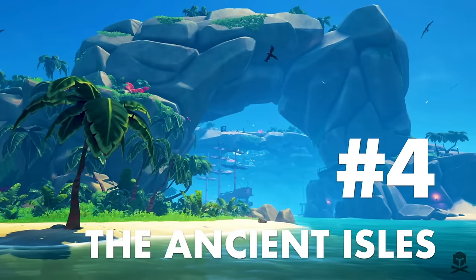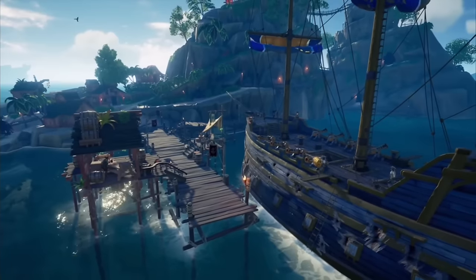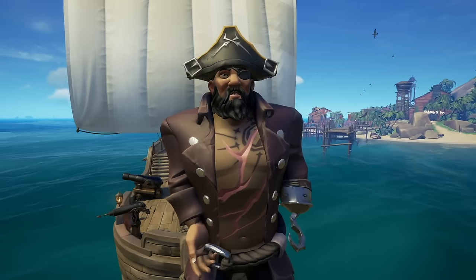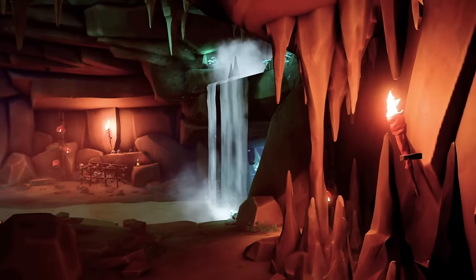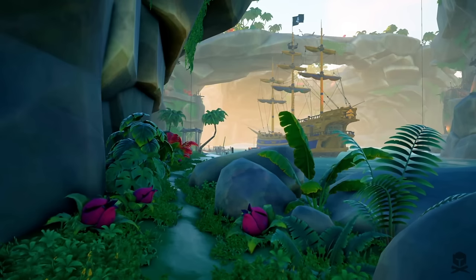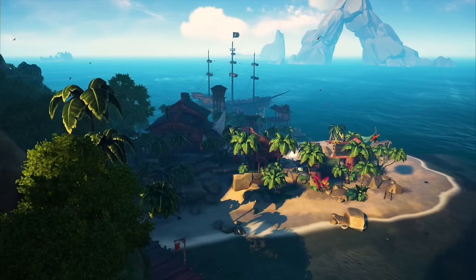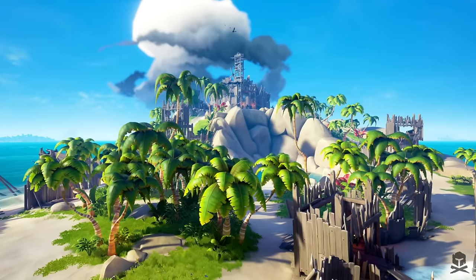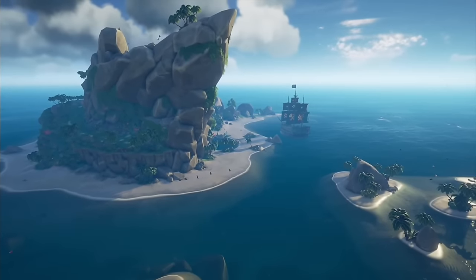The fourth region is the Ancient Isles — the most beautiful part of the map. According to Rare, this region was inspired by the Indiana Jones franchise, and it should give a feeling of adventure and exploration. You'll notice the sunny skies, dark blue water, massive rock structures, cave systems on the islands, and artifacts and monuments built by ancient tribes. Officially in the lore, the Ancient Isles is under the control of the Gold Warders faction. There are two outposts — Plunder Outpost and Ancient Spire Outpost — as well as three fortresses, two sea forts, two sea posts, and 18 abandoned islands.